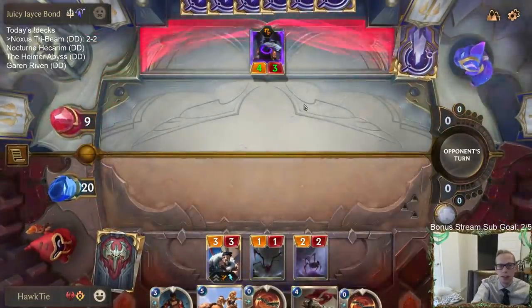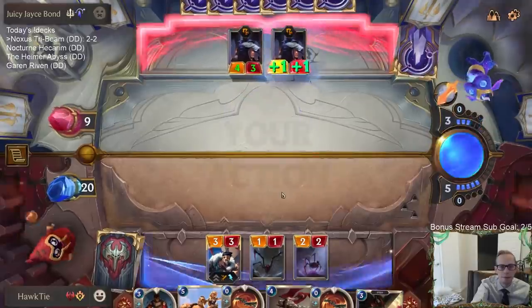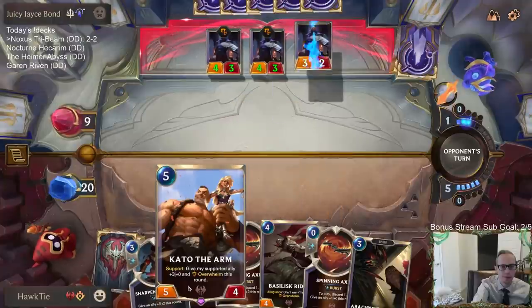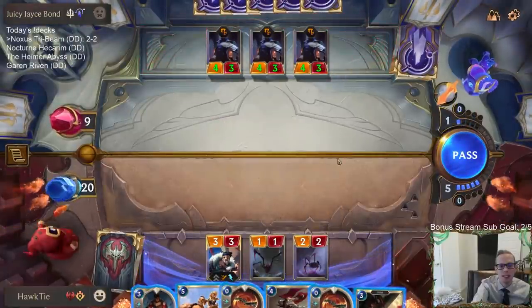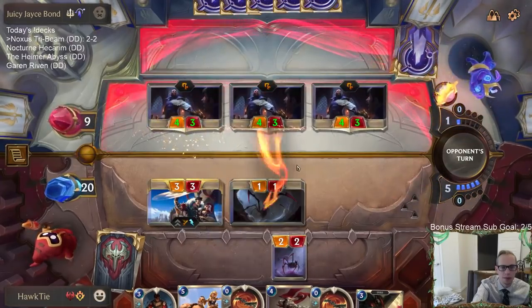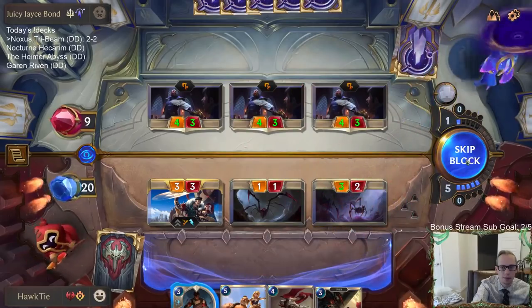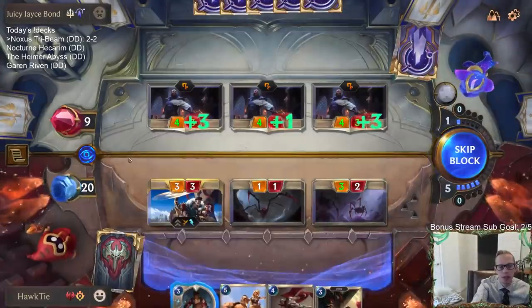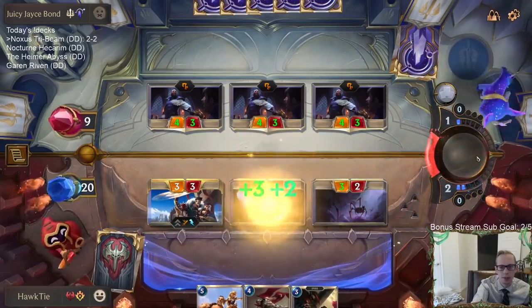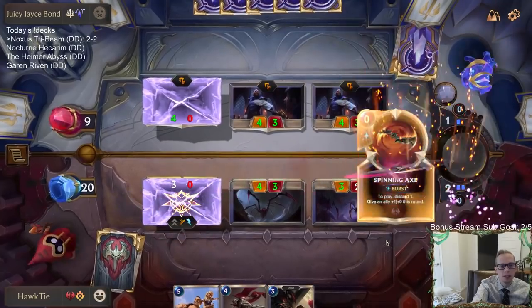That Swift Wing Lancer definitely helped them out, saved them three life. And then they drew another Persuader. Oh come on — this is ridiculous. It's probably worth spending the three mana spell to kill a 4/2 Challenger when I have these things. Triple Mage Seeker Persuader with Remembrance — let's just live in the dream.